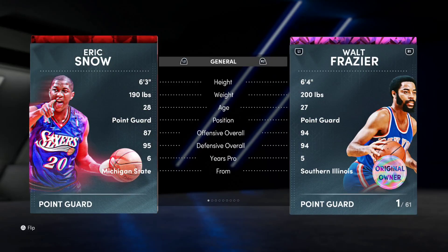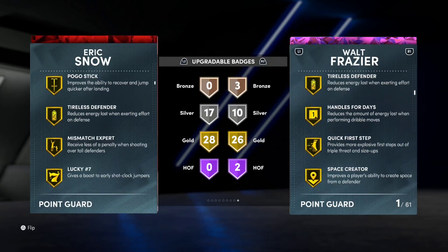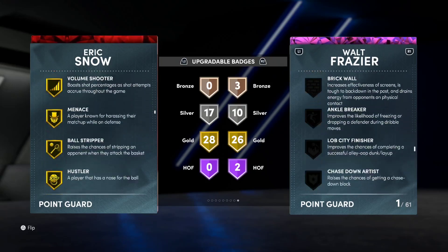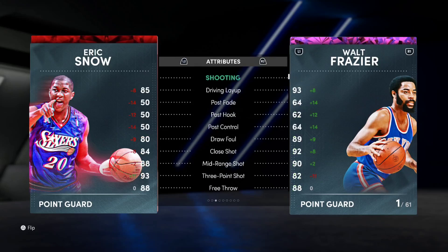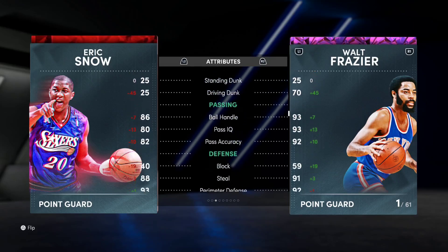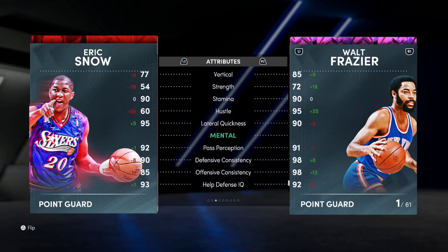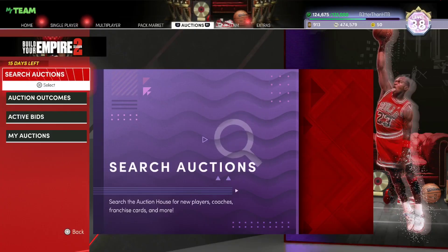Compared to Walt, you're getting 26 badges. He doesn't get half Bullet or half Floor General, but you are getting shooting badges: Quick First Step, Sniper, as well as Silver Intimidator, Silver Interceptor, Silver Limitless Spot-up, and Silver Chef — which are huge. Snow's got an unbelievable release and a 93 three-ball. He's one of the best catch-and-shoot point guards in the game. He can't dunk unfortunately, but he has insanely good steal and perimeter defense. Speed of 94. He's better than Walt. Eric Snow is that dude — he really is.